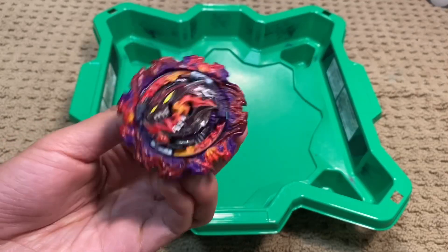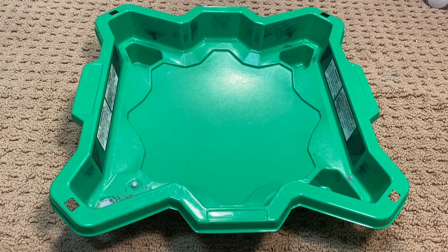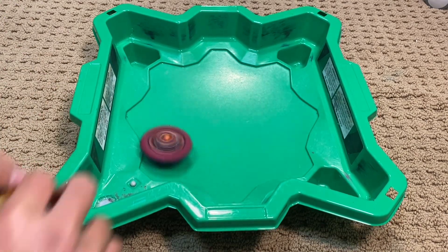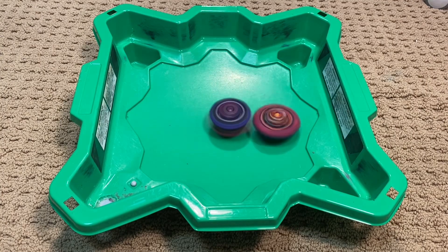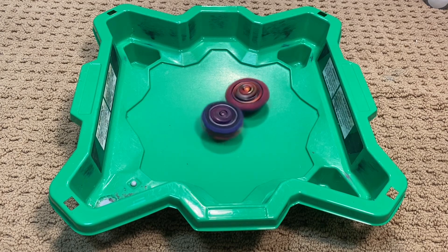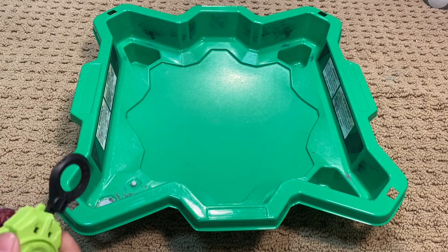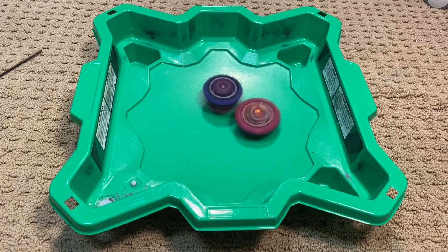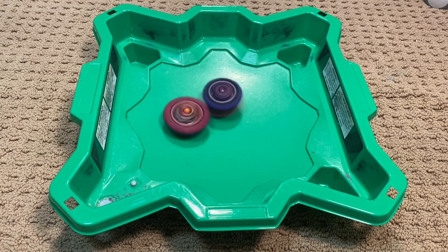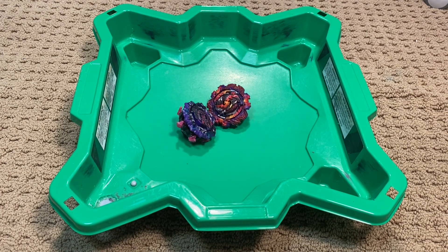Between a lower bay — this recolor of Nidhog — and a higher bay, which is going to be Fafnir. You can hear the little flicking noises — that's the rubber blades being hit. The driver for this is not the best. You can kind of hear it hitting the barrier, but that's because it's a lowered disc and it still lost.